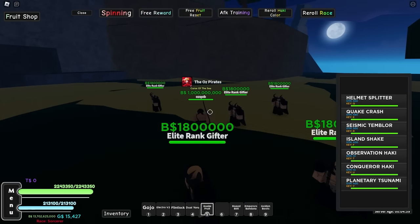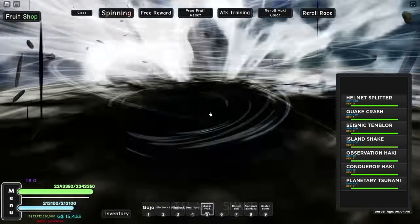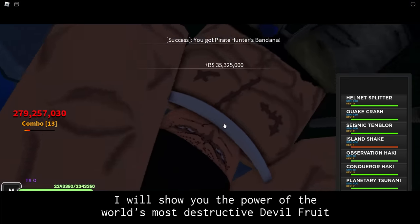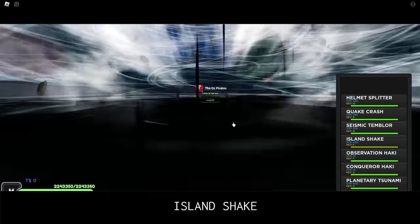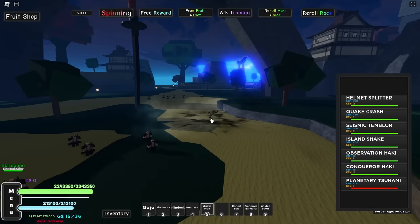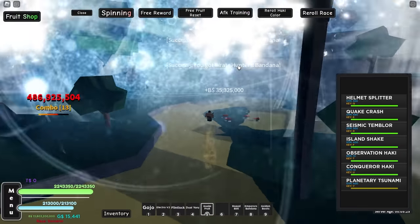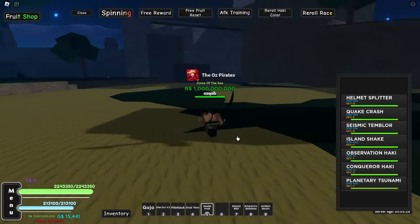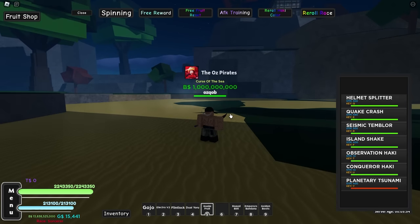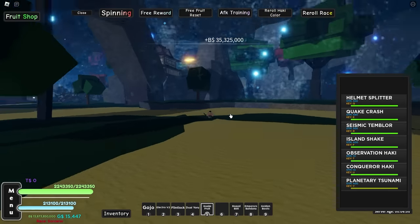Now it's time for Island Shake — it's a cutscene move. 200 million damage without any Haki, without any buffs on at all. This fruit is not balanced at all. Island Shake one more time — this looks so overpowered. Now the final move, Planetary Tsunami. That is massive — look how big that Tsunami is, it's glowing too. Almost 500 million damage without any buffs on. We've got to use that one more time. I can't wait to use all these moves on the Whitebeard World Boss — we're gonna be destroying that man so quickly.